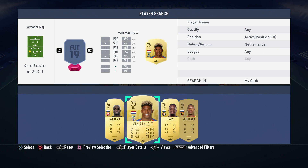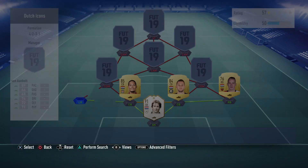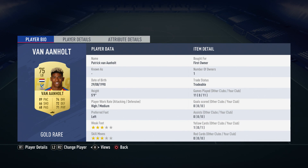On to the left back, we see a return of a player already used in a different squad builder which I uploaded yesterday. That is Patrick van Arnold, who plays for Crystal Palace — great stats overall and also a very good player to use for starter squads.